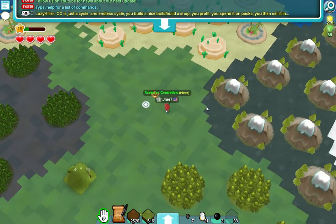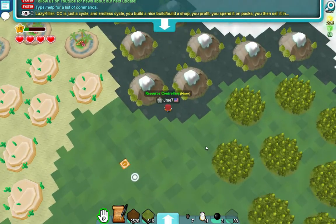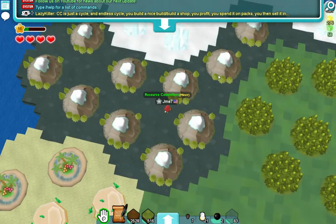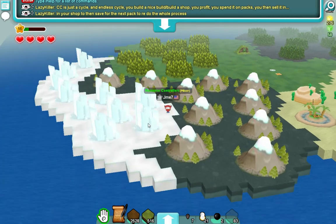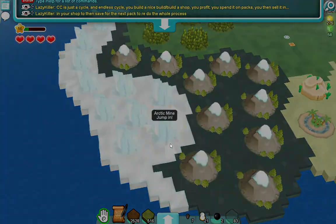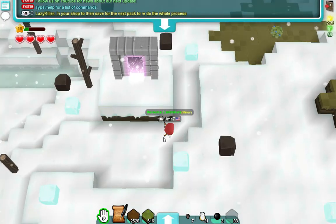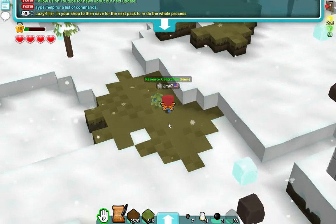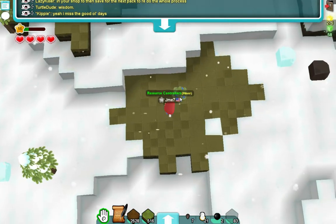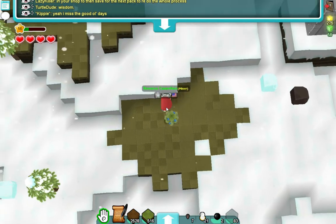Anyways, the frostberries are located in arctic mines — they're different from mountain mines. This is a mountain mine. Now, this is an arctic mine: basically a bunch of slabs of ice. You won't find them in the snow; you'll find them in these grassy patches. And you'll see some blueberries on them — these are frostberry bushes.